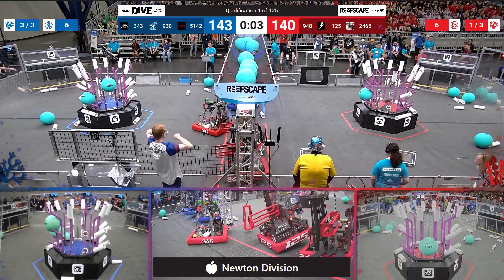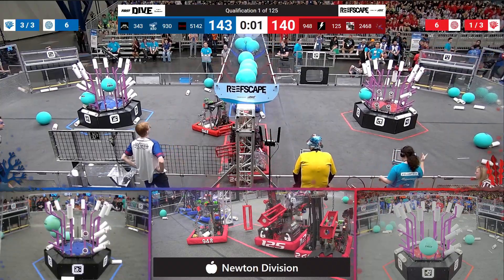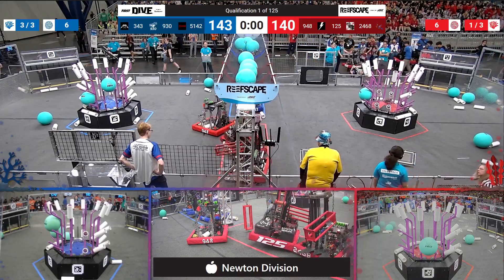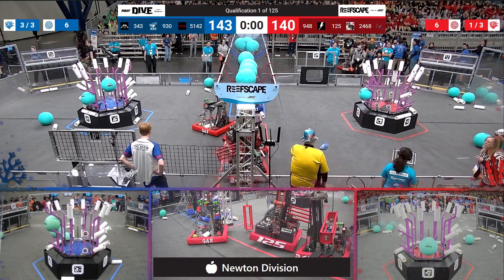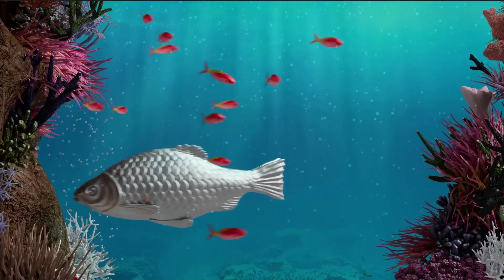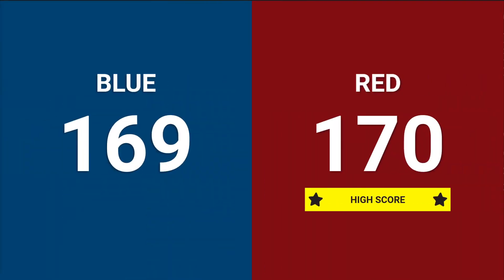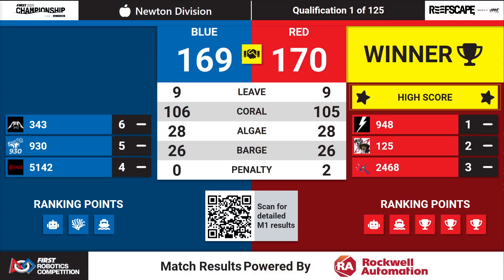Let's see if we can get at least two robots on the deep climb on each side. Neutrons reaching in — three, two, one — and that is going to be time on this match. We see three robots deep climbing on the blue alliance side and two on the red alliance side. Red alliance wins, squeaking it out in the end: 170 to 169. Two penalty points in favor of red made the difference, with both sides tied in the barge and tied in the algae.